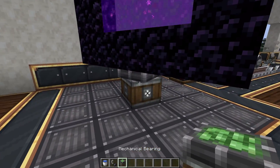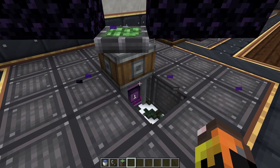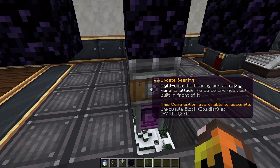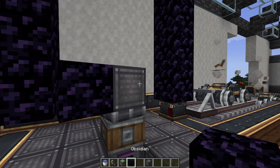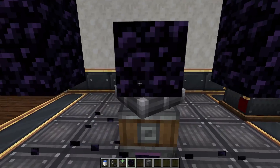One thing you might notice is that you can't normally move obsidian with bearings. If I try to move obsidian, it says 'immovable block: obsidian.' But if I place a regular block and then place obsidian on it, now we can move obsidian, which is really quite neat.